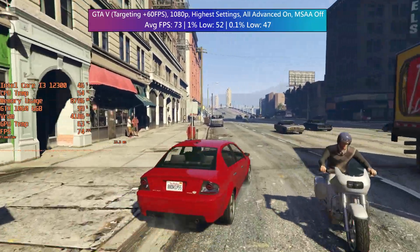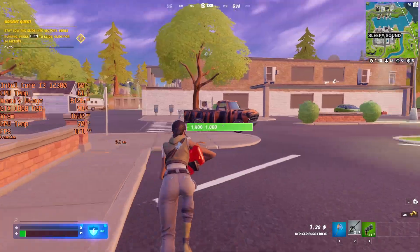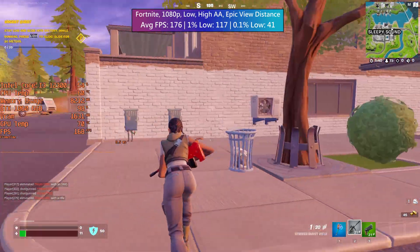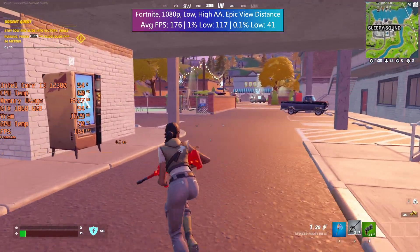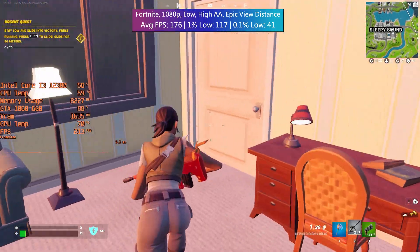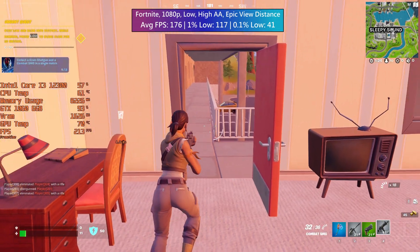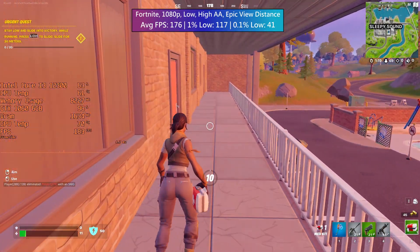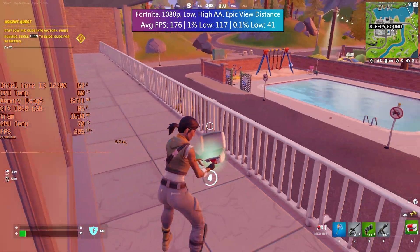Finally it's Fortnite. As an online competitive game I decided it would be best to aim for as many frames as possible right off the bat. This is why I went for low settings, but I kept anti-aliasing at high and the epic view distance enabled. High settings aren't really worth it in games like this — when the intention is to wipe out as many enemy players as possible before they wipe you out, achieving a higher frame rate makes more sense than bumping up the visuals.